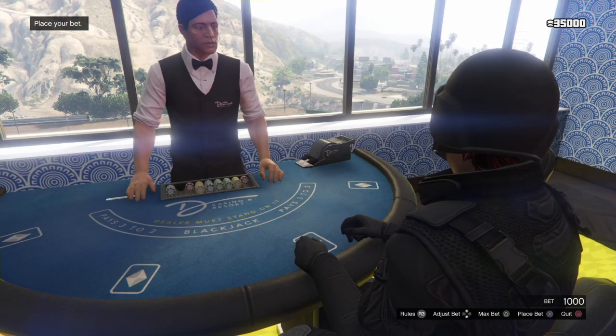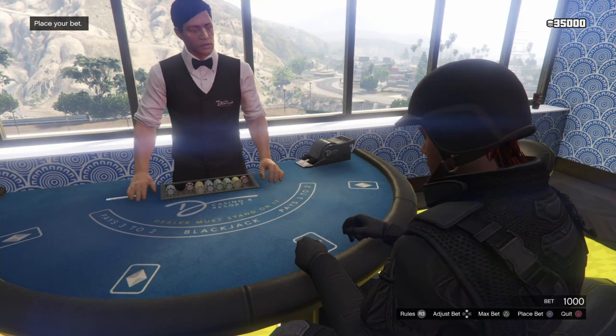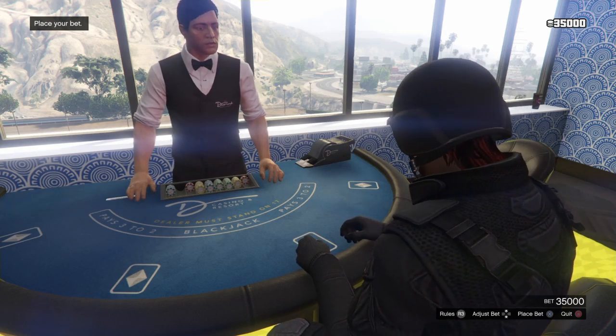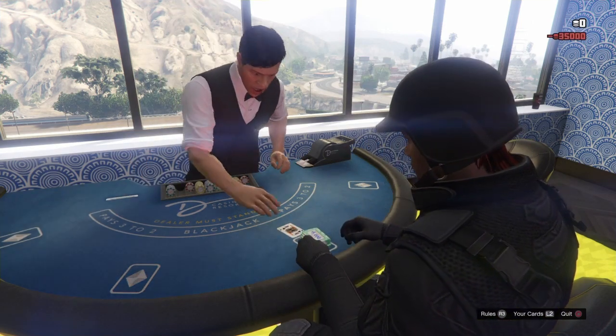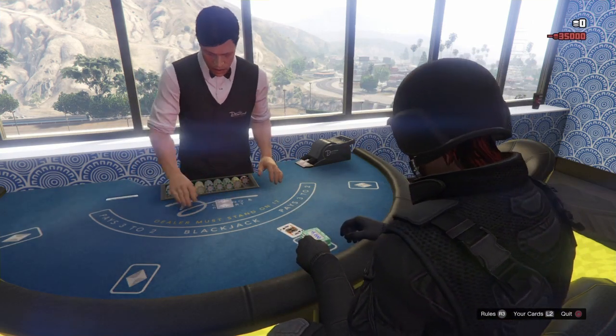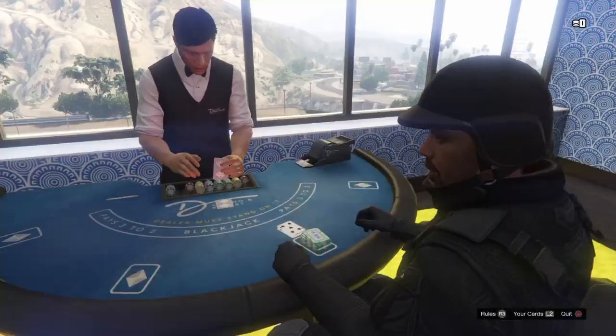You can go through these tables in the casino. I recommend the high stakes tables because they pay out the same. When you get up to the table, you want to just place your max bet. When you place your max bet, you want to be quick — go ahead and be quick about it right here.